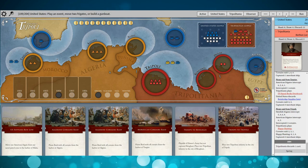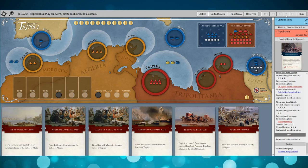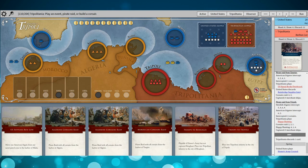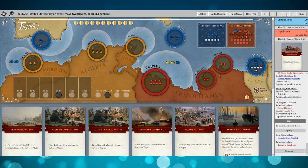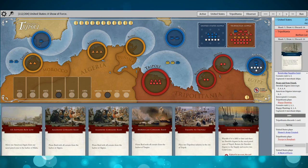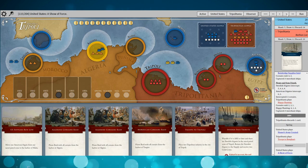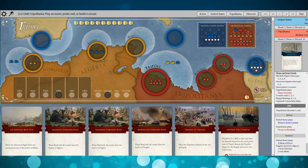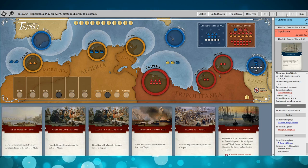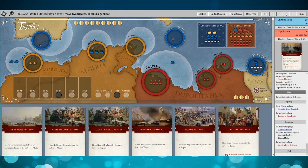The U.S. takes their first opportunity to play Hammett's Army — I think that's the right play. Get the pressure on right away; plenty of time to make it to Tripoli. I reinforce Benghazi, and the U.S. uses Show of Force to end the alliance with Algiers, taking them out of the game. Overall, very solid U.S. play so far — there's very little I would change, just little stylistic approaches here and there.